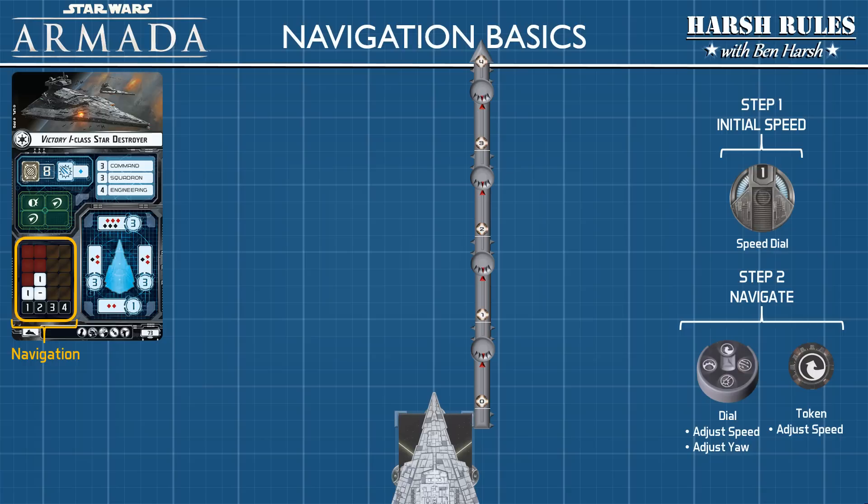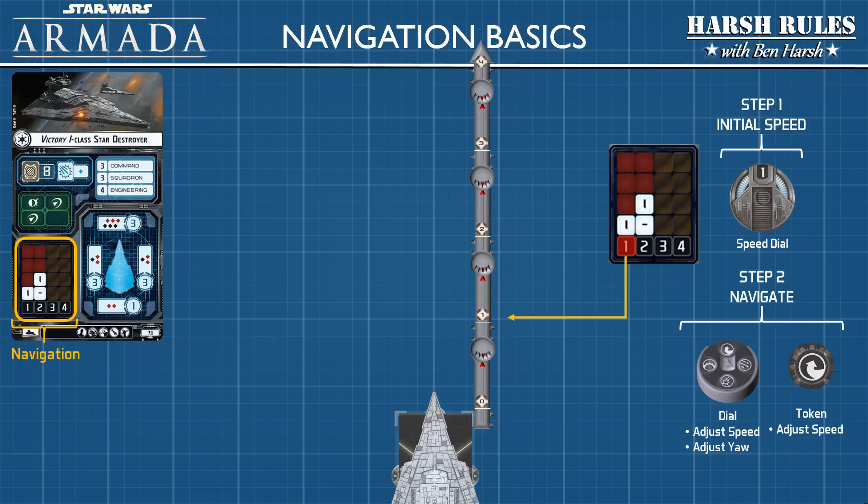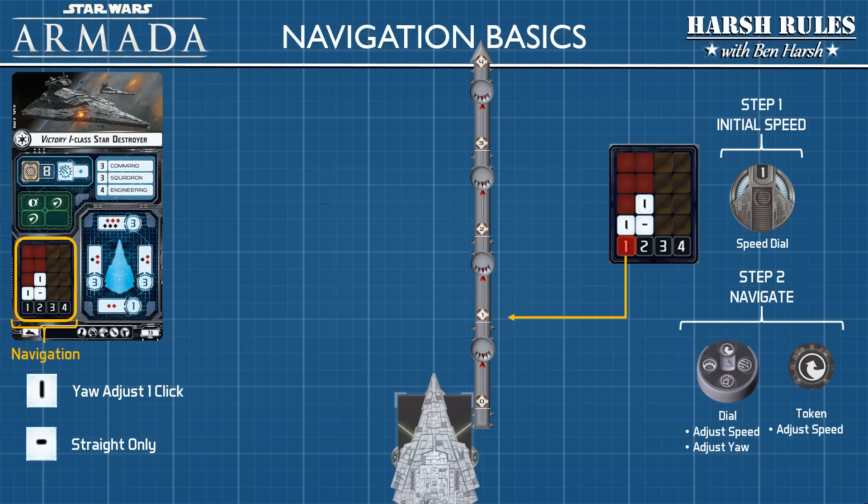I've prepared a Victory Class Star Destroyer to demonstrate movement. The range ruler has tiny barbs at each section that fit into the corner of the ship's base. At speed 1, you move to the first marker on the range ruler. There are two symbols: a vertical line means you can adjust yaw by one click left or right — turning is optional. A horizontal line means you can only proceed straight. So the Star Destroyer can end its move either straight or in a turn position.